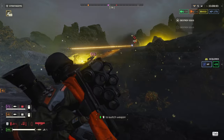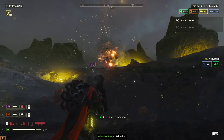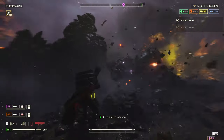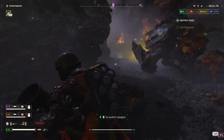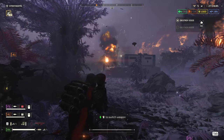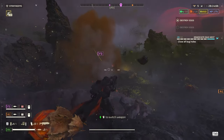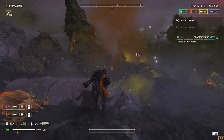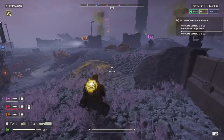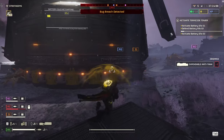The last category is the charger-deleter weapons — all the anti-tank options. The first is the recoilless rifle, probably one of the best things you can use against chargers and bile titans. Like other rocket launchers, it can leave you vulnerable while lining up a shot, but in terms of killing potential it's very consistent at one-shotting chargers to the head, with some exceptions if you hit the neck area.